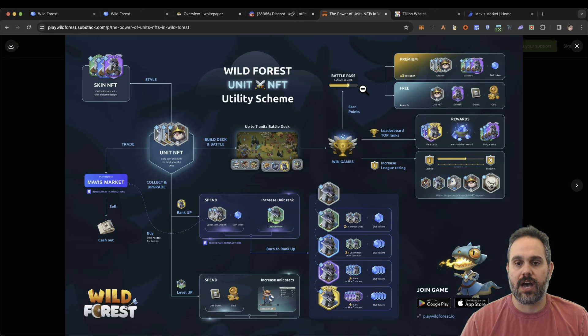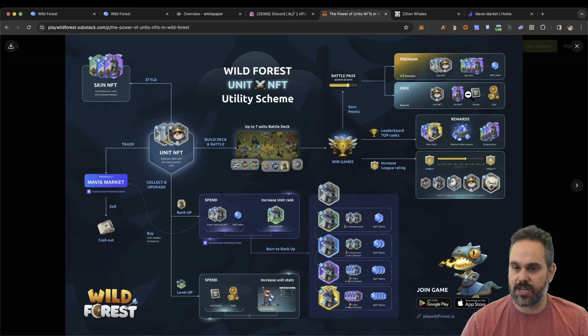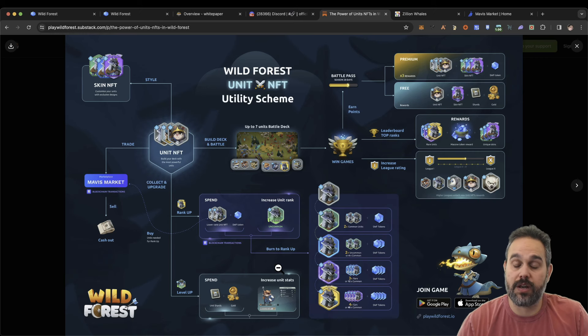This infographic shows how the game actually works. You play the game, you win games, you get your battle pass. If you have the battle pass, you're going to get better units, skins, and the WF token. If you play on the free track, you're going to get NFTs, skins, shards, and gold. Gold and shards are used to level up your characters, and then you need WF tokens and NFTs to merge. You can merge two commons into one uncommon using two commons and one WF token, or merge two uncommons with two WF tokens into one rare, and so on all the way up to legendary.